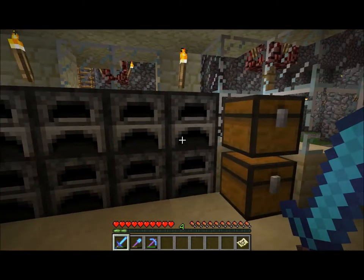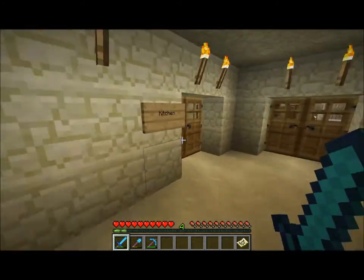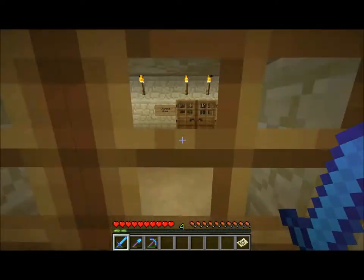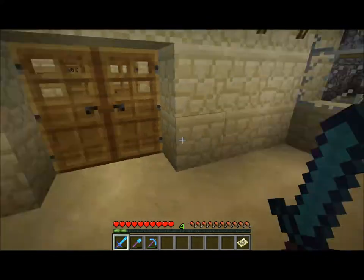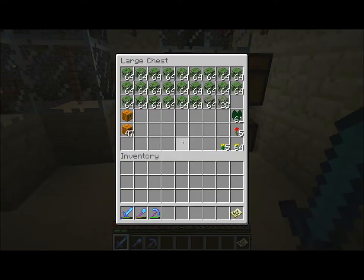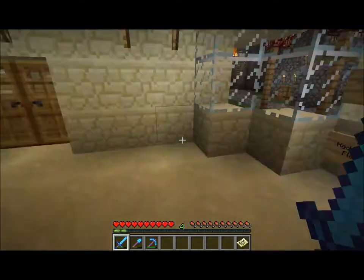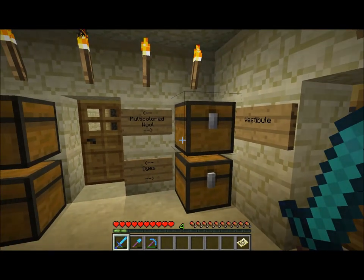There's a bit of a mini foundry here on the wall so that you can smelt multiple stacks of iron or gold or anything you choose to smelt all at once. Then in here we've got what I've called the landscaping supplies area — primarily it's just leaves, which at some point I planned on placing in the form of a maze, but never got around to it. I'm sure I will, though, at some point.